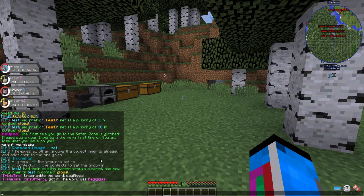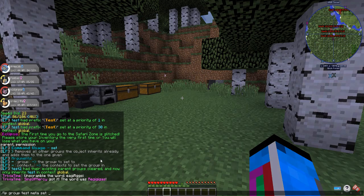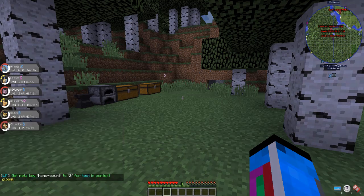Besides home count, which is another tricky one — LP group test meta set. Instead of 'set prefix', it's just 'set'. You can't press tab to have it pop up like you can with set prefix. The command is home-count and then the number, so let's say two. Now the test group has the ability to have two homes.